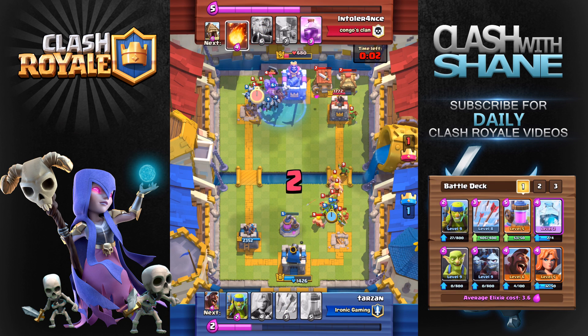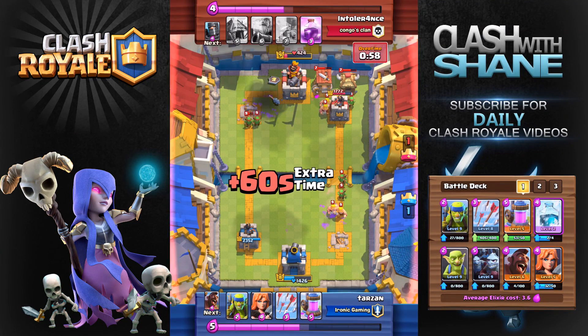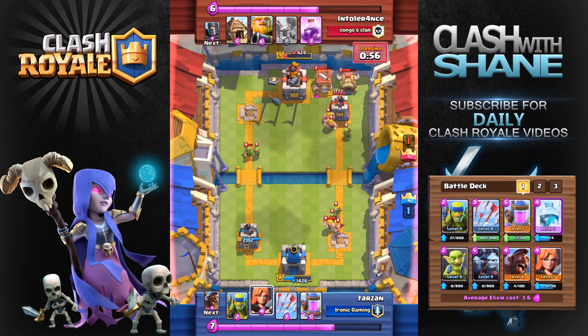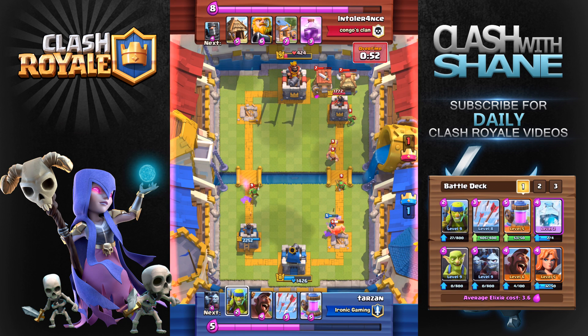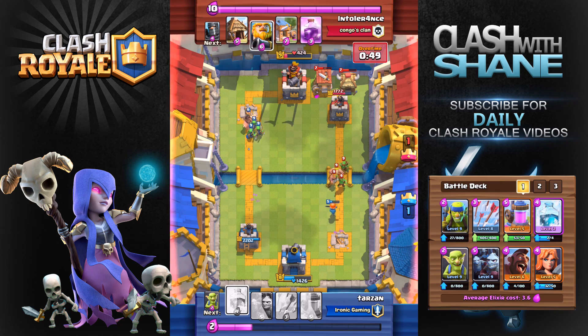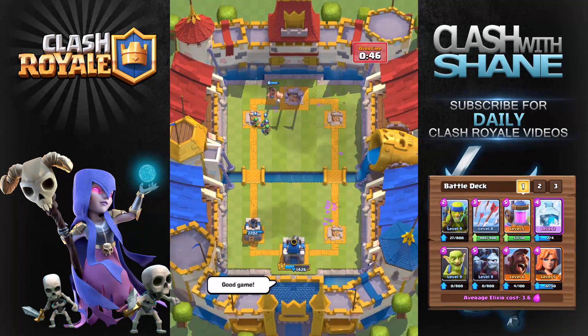The great thing with the hog freeze combo is you can pull out clutch wins in the final couple of seconds. I went in with the hog rider as well as the minion horde, froze all of his troops which allowed my minion horde to take them all out while they were frozen. Right here we go in with the hog rider and some spear goblins — all we need is a quick couple of hits to finish it off for the three crown victory.